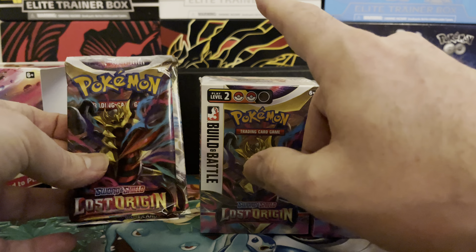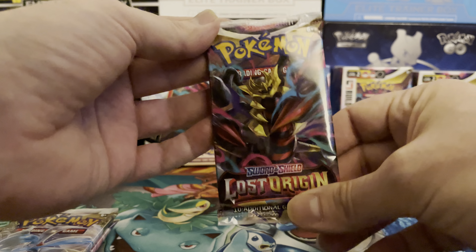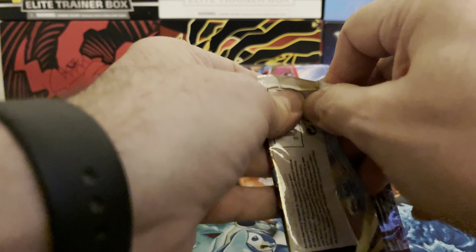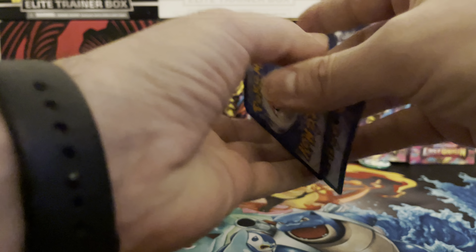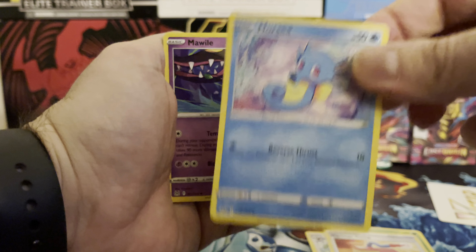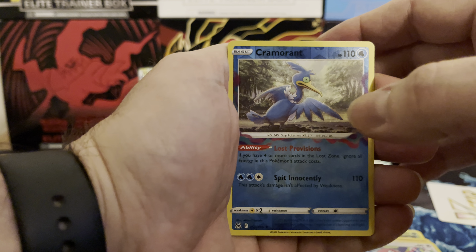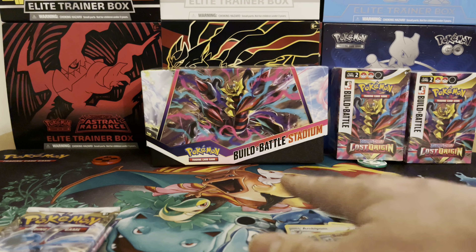Let's open this up and see what kind of luck we got. First off we'll start with the four loose packs — let's start it off with Giratina. First pack: Cascoon, Ambipom, Damage Pump, Horsea, Mawhile, Shellos, Binacle, Porygon. Our reverse is gonna be a Cramorant and the Barbacle for the holo rare.